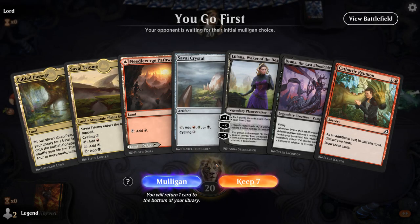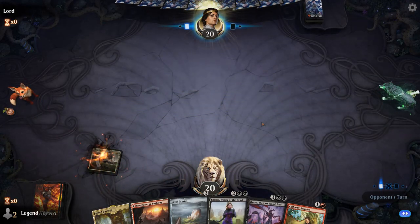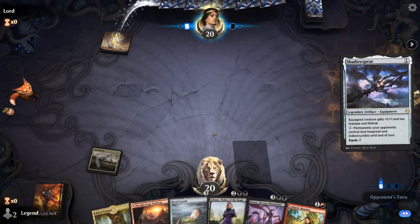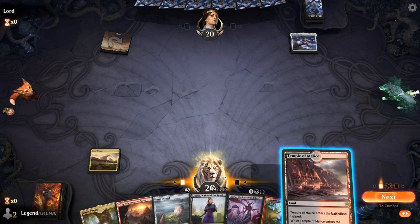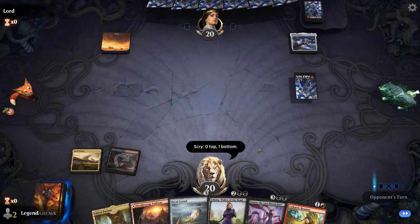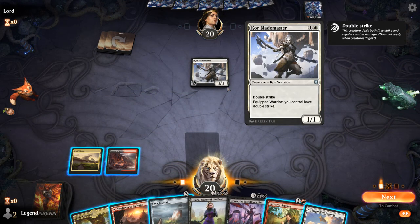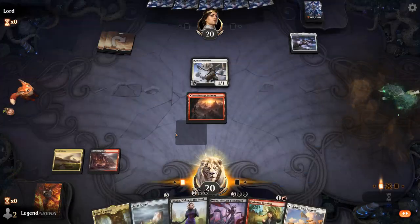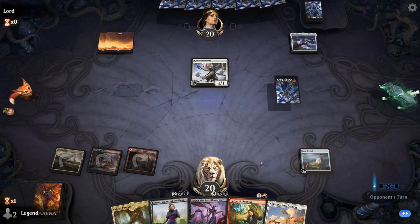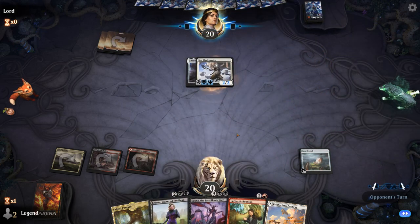We're on the play with an acceptable opening hand. Not sure yet what I'm discarding to Cathartic Reunion. Could also decide to play Passage on Turn 2 and then Crystal on 3 to make it more likely that we can ramp out Drana. With Temple I'll just play Temple — don't need another Passage. Core Blademaster, so opponent is on an equipment deck. They're probably not going to have a ton of removal for Drana. I'm still hoping to draw some expensive creatures to discard to Reunion or Liliana so we can reanimate them with Drana on the following turn.